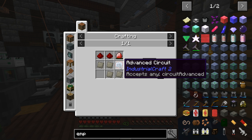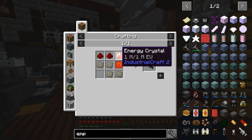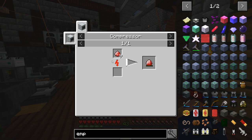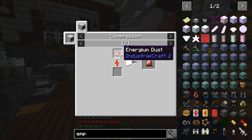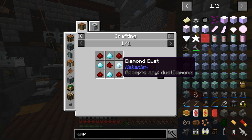The mining laser is a little different — it requires an advanced circuit. The energy crystal is a bit different too. We have the advanced alloys made already, but the energy crystal — that's where we're going to get into a deeper part of industrial craft. This holds 1 million EU. So that's going to take a little bit to charge as well. We're going to need some Energeum dust. We're going to need crushed diamonds.